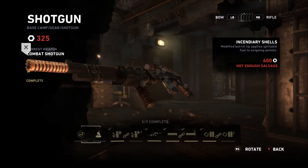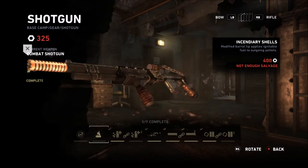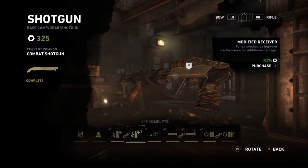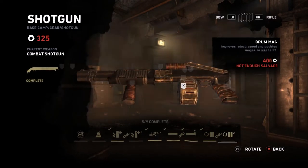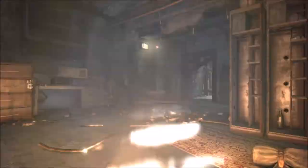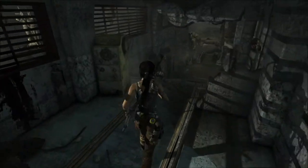Combat shotgun. Why is it — okay, there we go — the gun's freaking out until I move it, and then it's fine. Go shot, modified receiver, damage — I can get damage, magazine size. I'll get damage; damage is always good.